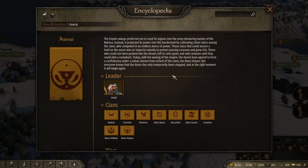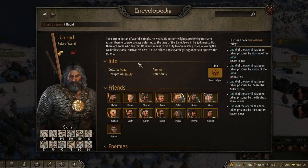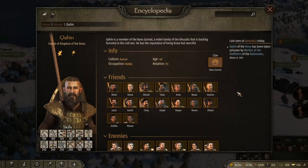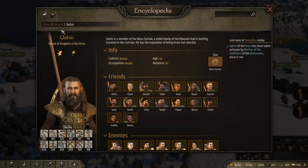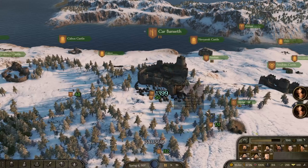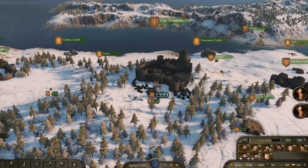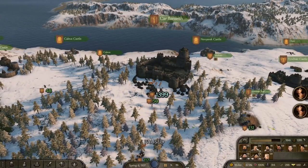You can go to the encyclopedia, go to kingdoms, pick any kingdom, and the ruler usually has a lot of dinars. Some of his allies might too — you can check how many fiefs they have. Or you can just bump into a random person and they might have a lot of dinars. I'm going to show you a transaction I'm doing with somebody in my army.